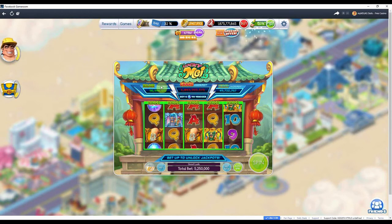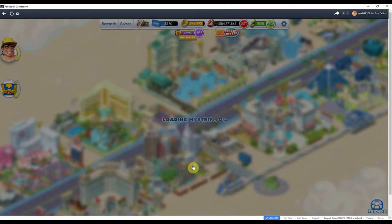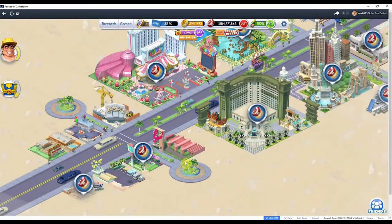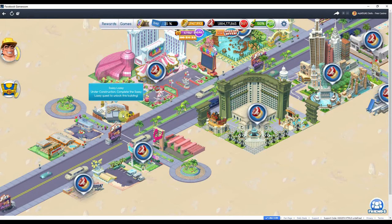That's the last of the bricks — worth about 9 million to me. Let's have a look at the chips on the strip. Where is it on the strip? I'm trying to remember what Sassy Lassie really is.